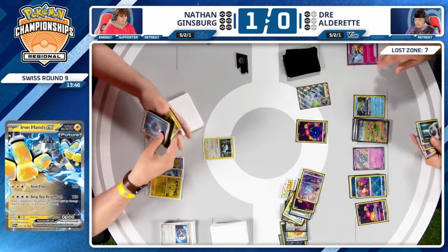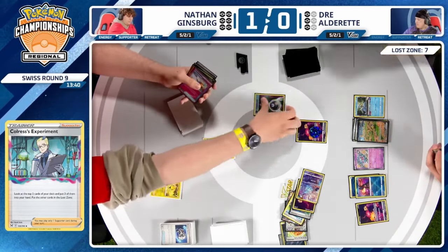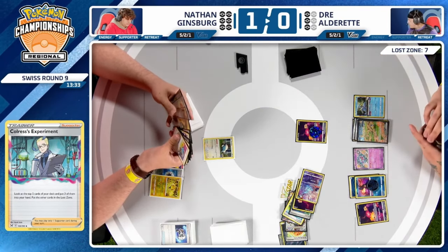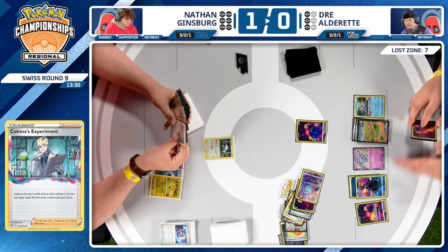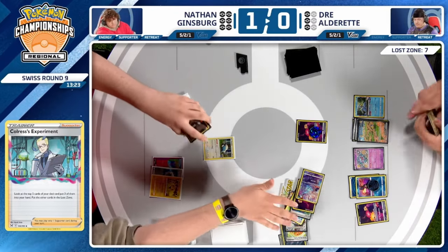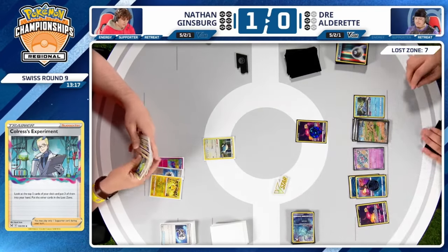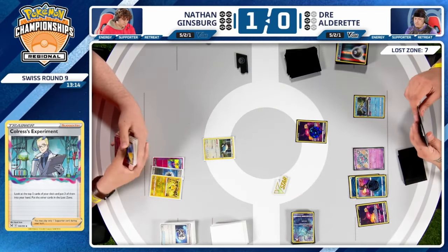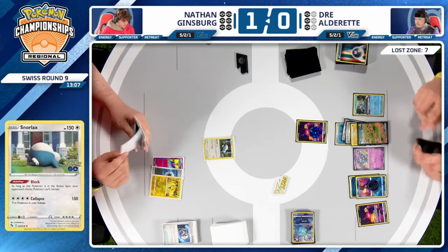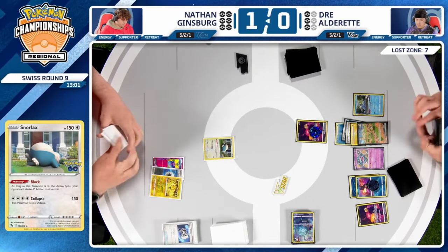Dre top-decked another Lightning Energy — we can see Arm Press, but Nathan has the perfect setup to prevent the KO. Dre is going to need to use Spiritomb's Fade Out at some point to clear bench space and power up Roaring Moon, because as it stands, Regieleki cannot go down no matter what. We see Prime Catcher get used, getting aggressive with Flower Selecting and Colress, but there's no way to move Comfey out of the active spot. Concealed Cards wasn't clutch this time, and because of the Block ability, things are going to get very, very tough.